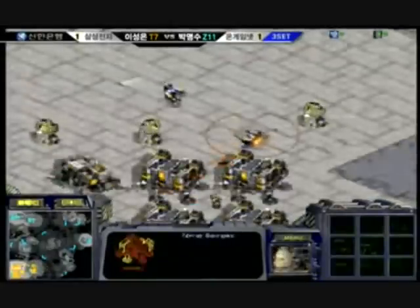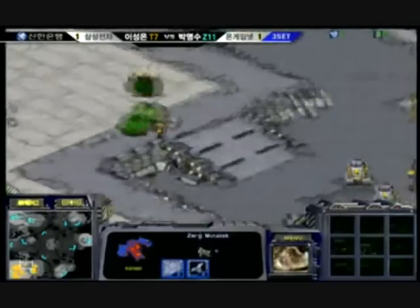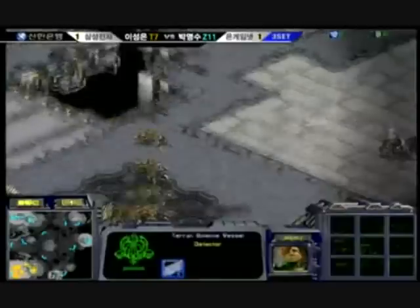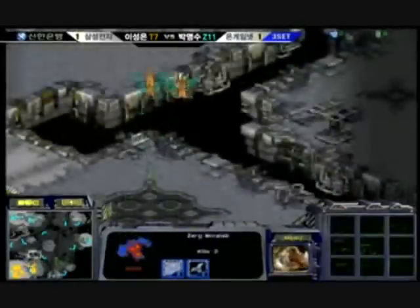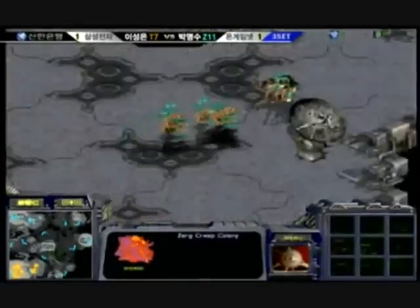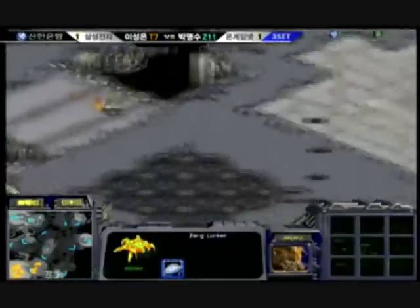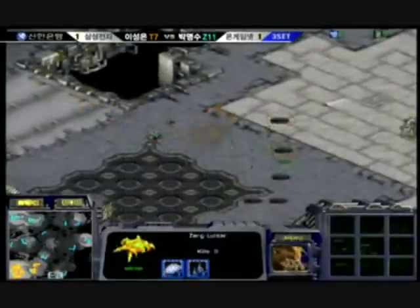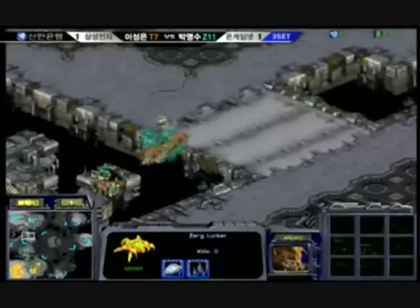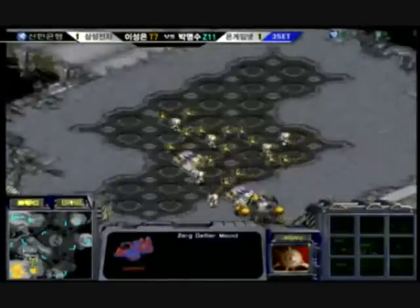It looks like Firebat Hero is getting ready to move out. So it's going to be up to Yellow to protect that new expansion over there at the 3 o'clock base. If he can protect that, he might actually be in a good position. He put all of his lurkers over there — actually it looks like they're hanging down at the 6 o'clock position. He's going to try to be aggressive with them and keep Firebat Hero from moving out. I think that is the best course of action right now — keep Firebat Hero from moving out and taking out that 3 o'clock base. He's sending out an SCV to scout, but that SCV had a short, painful life. Firebat Hero is definitely ready to move out — he has a couple of Science Vessels out, so he's not going to have any problem with these lurkers, especially with tanks there to siege and take them out.